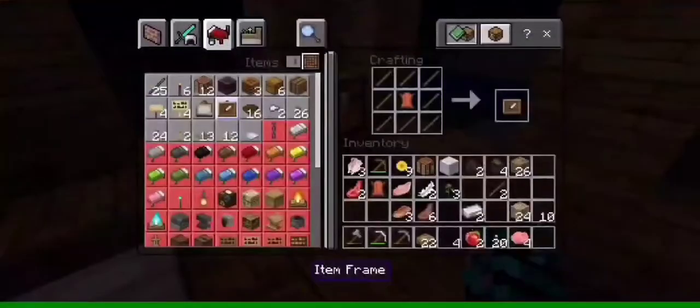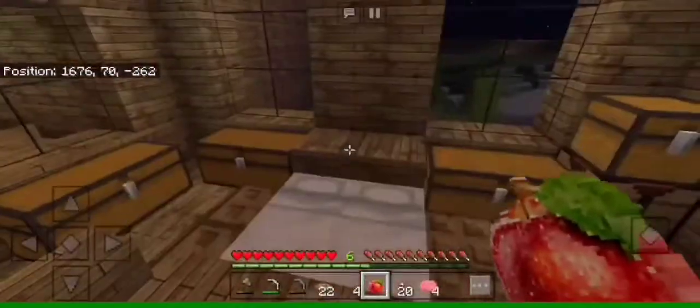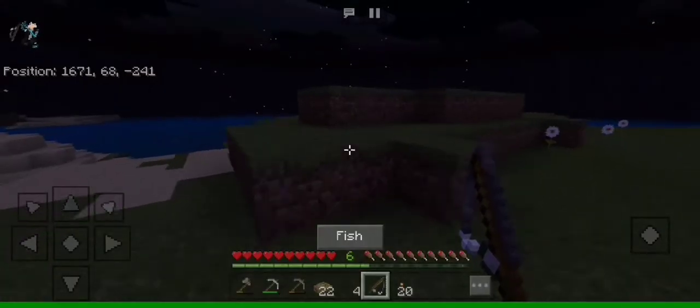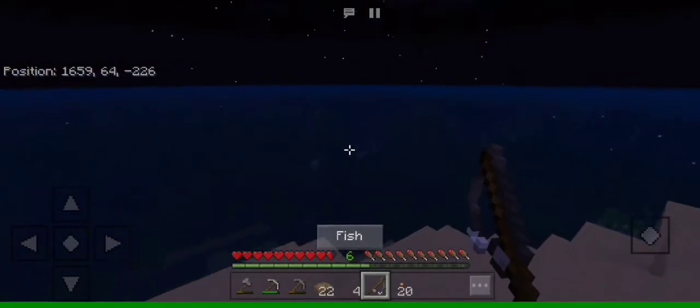We can add an item frame here. We can add an apple pen here. Here we can add our eggs. Now let's fish for a lot of fish. Okay.